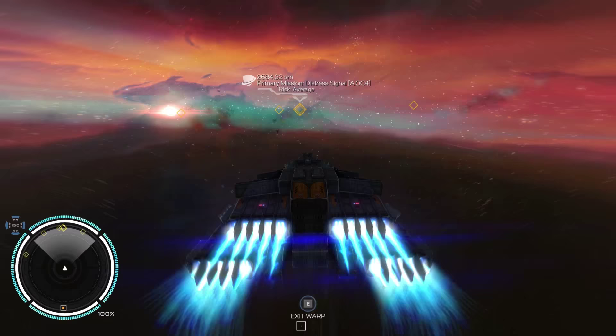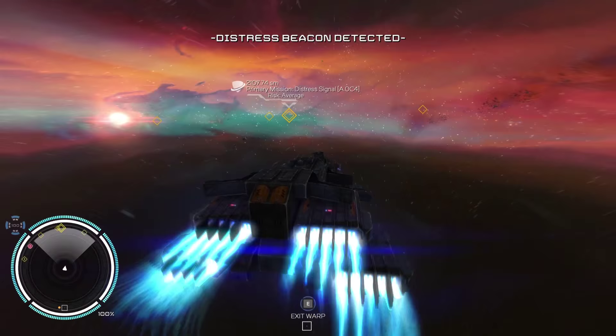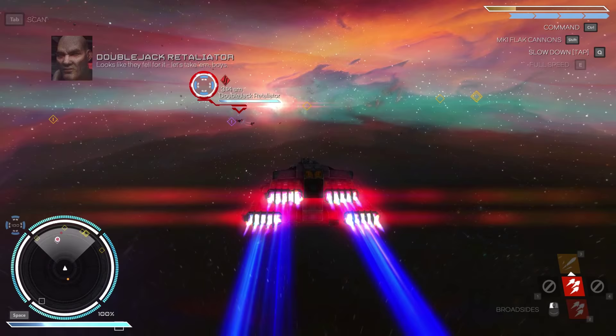Other than the new ship, we are going to need 25,000 for the jump drive at some point. We can't leave the system without that. But that's not a problem right now. Distress beacon - let's check that out, why not? Maybe we'll get a chance to sell something for a good price. We've got quite a lot of stuff in our cargo hold still.